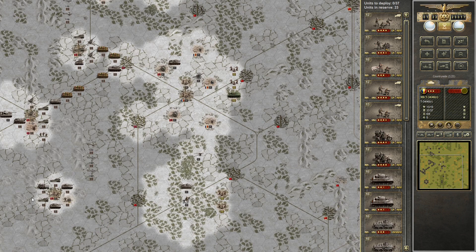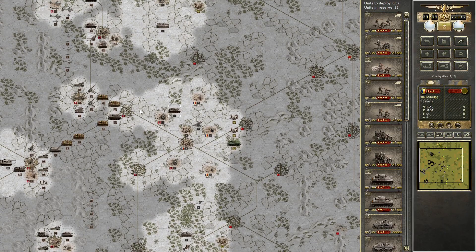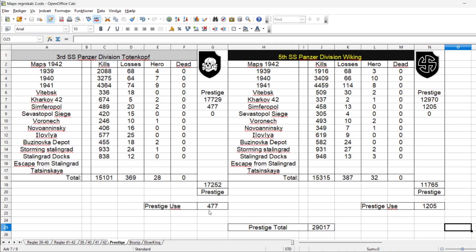Anyway let's start the game. Let's have a look at the prestige we have spent. You have spent 477, I spent 1205. That's because I got a full reinforcement now — one of my fighters was on 10 so I put him up. Anyway this is the prestige. I can see I didn't put in the numbers here for the Stalingrad, but they are here.